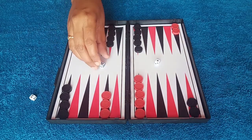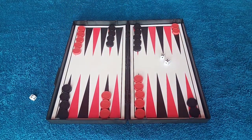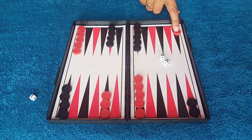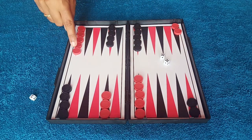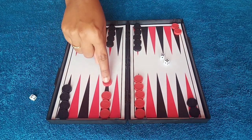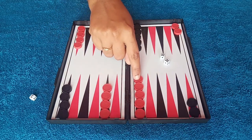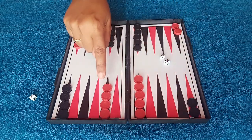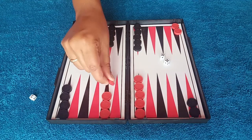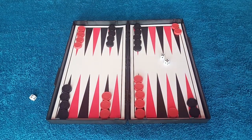The red player takes both dice and makes their move. For example, if red rolls 5 and 5, they cannot move one checker because it is blocked by black. So they move another checker 5 spaces to a valid position. Then they move another checker 5 spaces, but cannot go to a position already occupied by multiple black checkers. Red's turn is then finished.